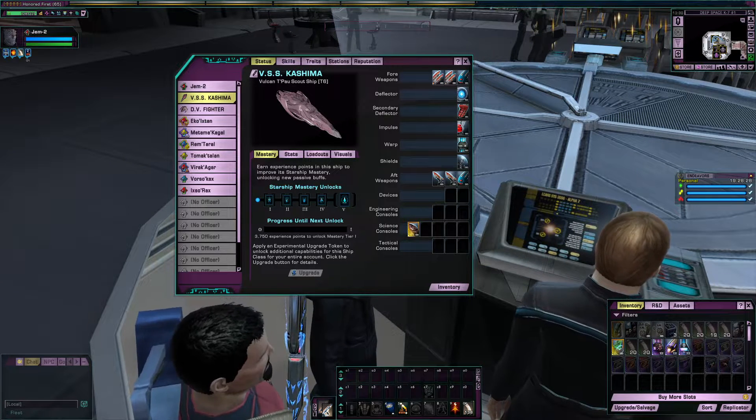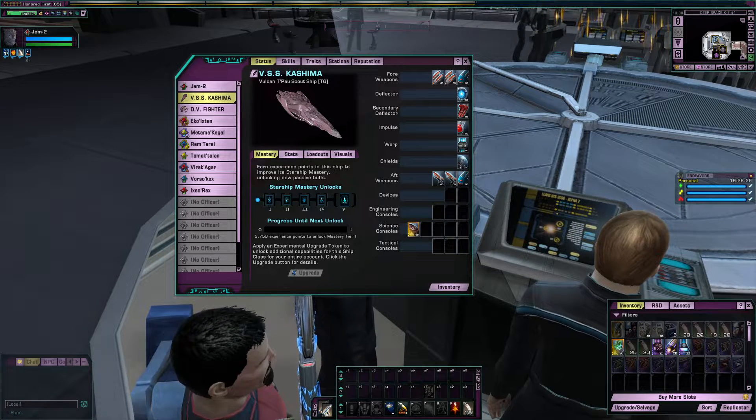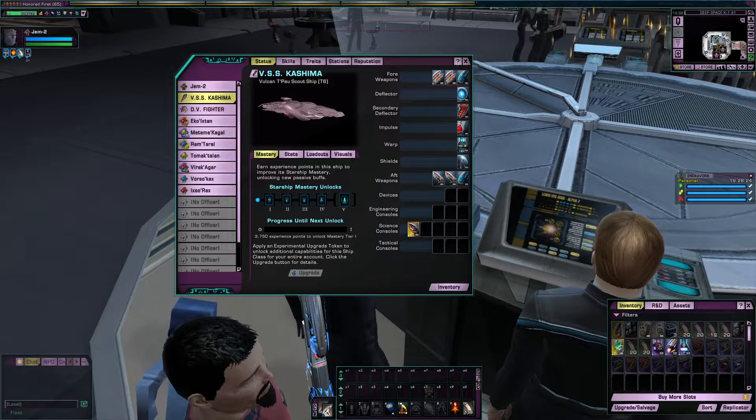Welcome back to Star Trek Online, everybody. I'm your host, the House Code Gamer, and today we're taking a look at the T'Pau Scout Ship.